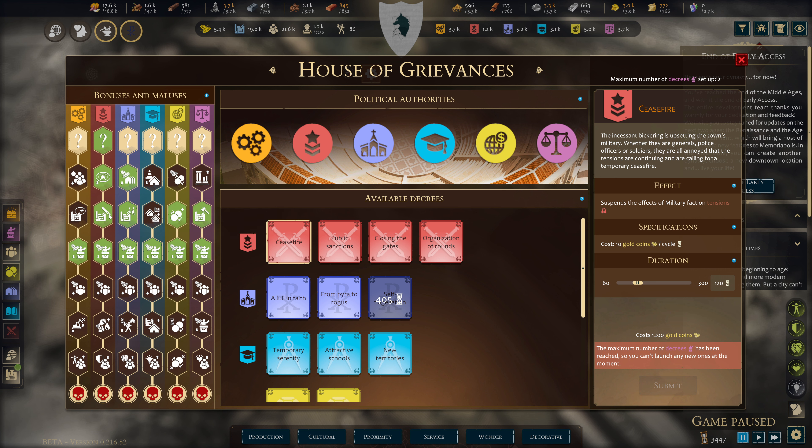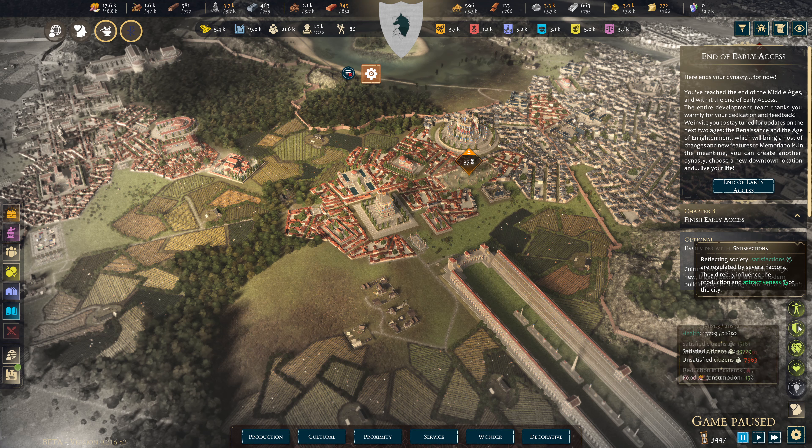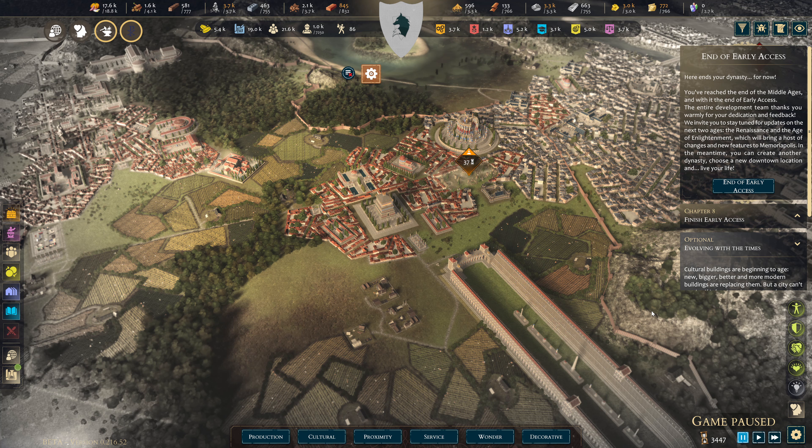There's a blueprint reduction. I've got the drainage workshop, the prospecting workshop — these unlock trade routes — and the reforestation workshop. I'll show them in a second. If I knock out two decrees — self-flagellation and public sanctions — I can try to get health and safety back up to at least not terrible.